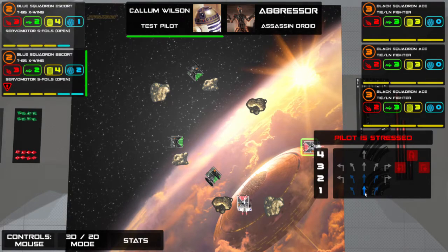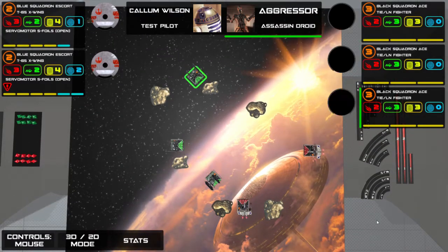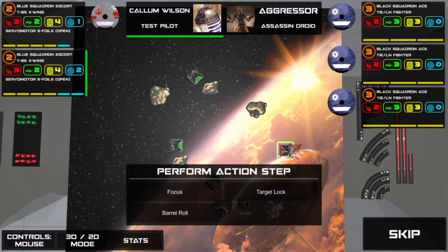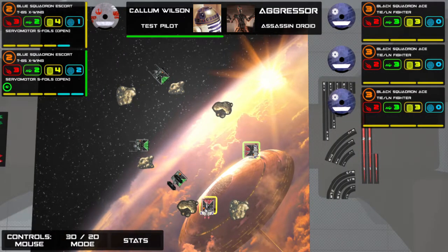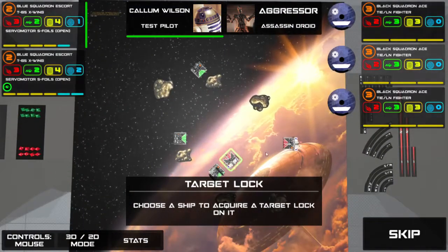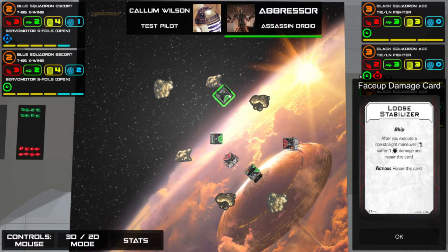I want to clear my stress, so I'm just going to do a one straight. I'm not flying this amazing by the way — I just wanted to show you barrel rolls and red manoeuvres to get it out of the way. Now I'm showing you clearing stress: I do a blue manoeuvre, the red token goes away, and I can perform an action again. I'm just going to focus. To target lock, you have to select a ship within range three of you.